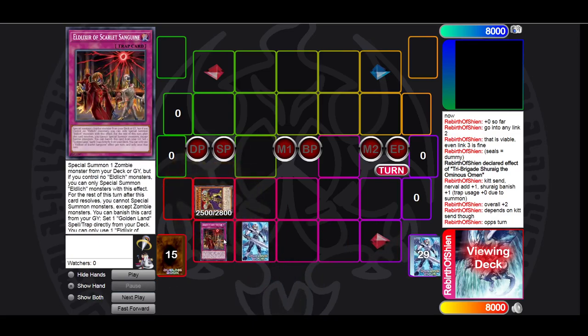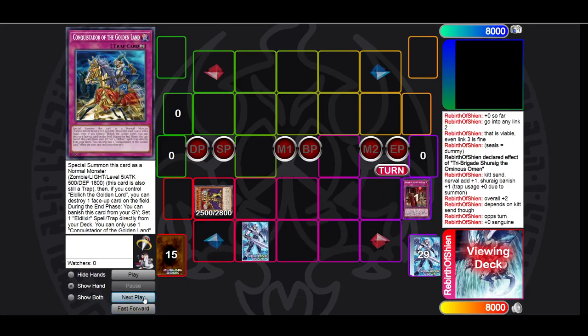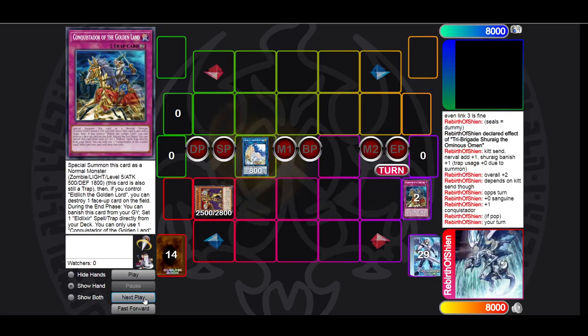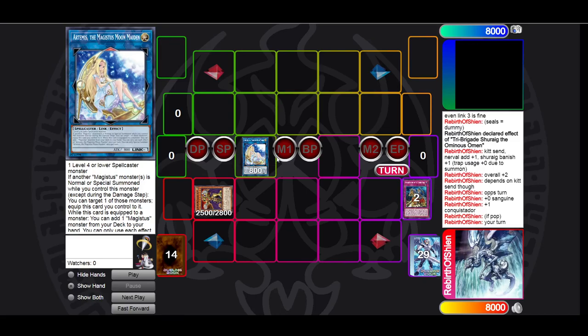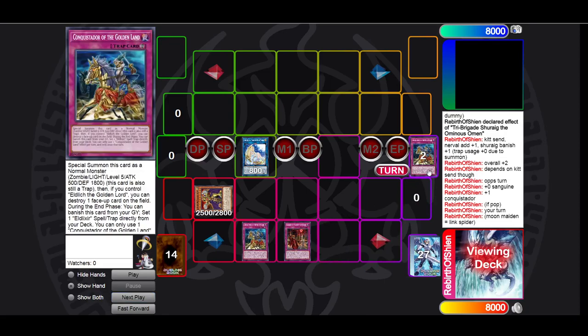Now the Eldlich combo, which is Scarlet plus Conk. Scarlet replaces itself, which is plus zero. Conk goes for a plus one — that's a summon itself and pop. Then we go for Link Spider, which is a plus zero again. Technically we can run Eldlich the Golden Lord into anything in the battle phase, which would be a plus one, but we're not counting that for card advantage. Then we go for a plus two with the traps. So we're overall plus three in this rotation.